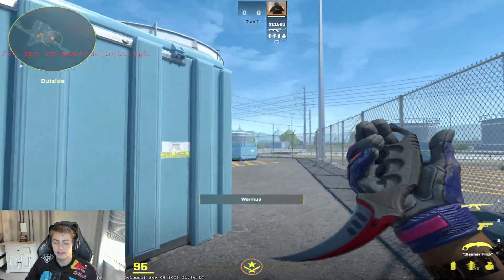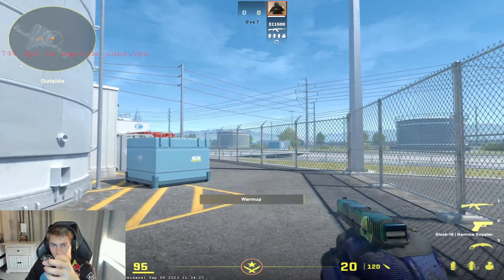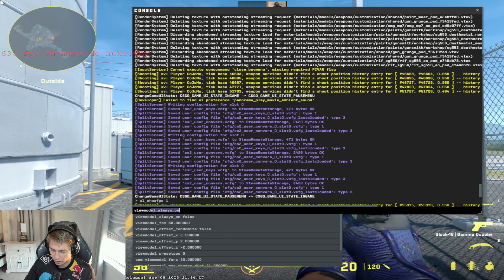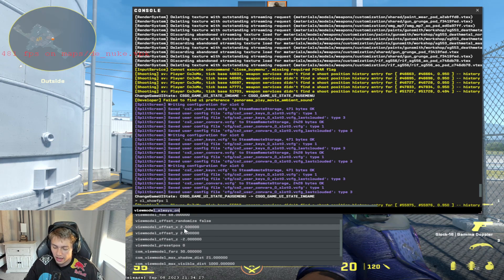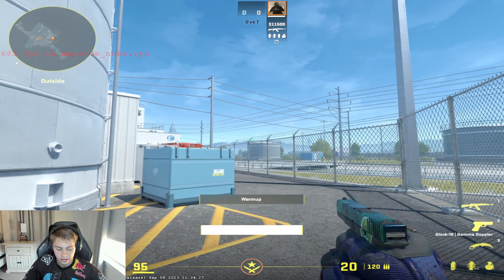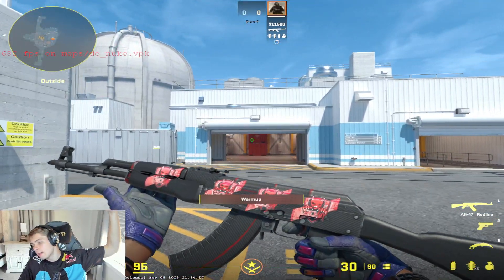I'll give you some commands that are a preference — these are my viewmodel settings. Unfortunately there's no way to change the bob right now, how far your gun moves back and forth. But my settings are: viewmodel_fov 68 — that's all the way zoomed out. Offset X is 2.5, offset Y is 2, and offset Z is negative 2, so it's all the way to the right, all the way down, and all the way out. I think it looks very clean. As soon as they add bob settings, I'll teach you guys the best settings for that.